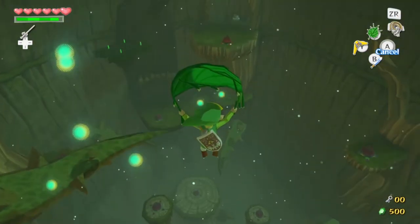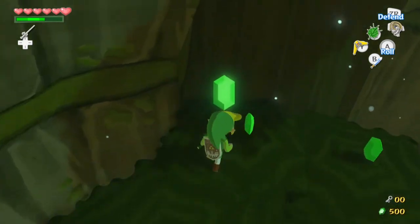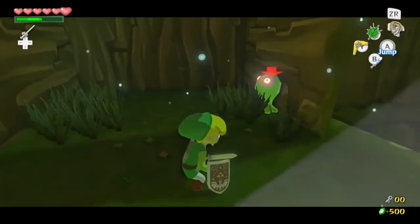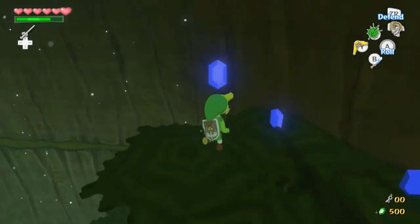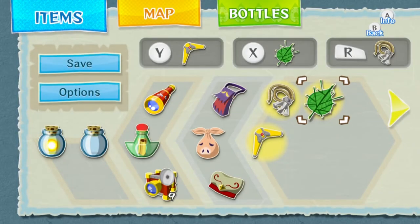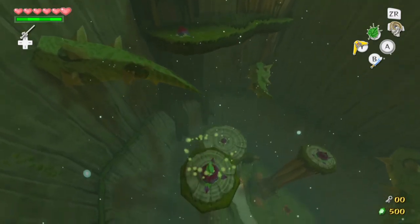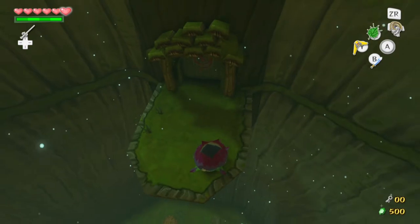Looks like we have some rupees over that way. Four great rupees. Wasn't expecting that. Four blue rupees. Awesome. So with that, I think all that's left is the boss. Misjudged that one a little bit. I think it'll be easier to actually go backwards. Let's do that and then use the warp jar. I landed in that bud because I wanted to make sure it recharged my magic.